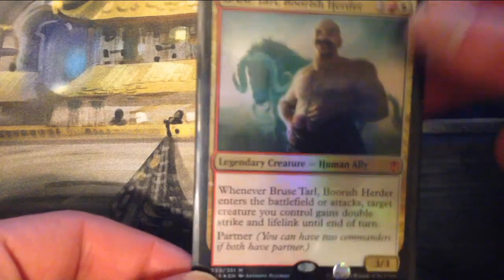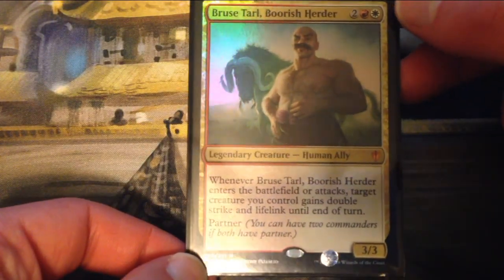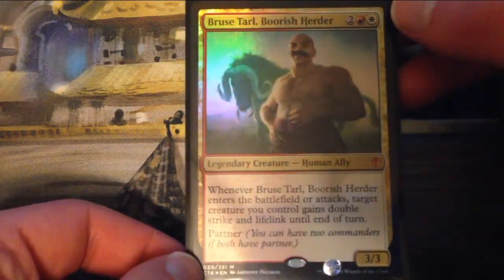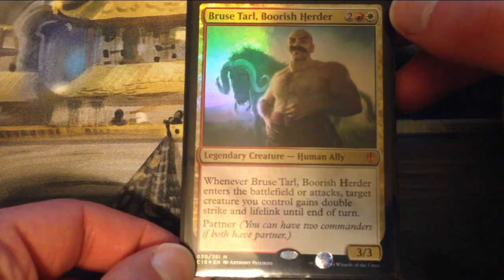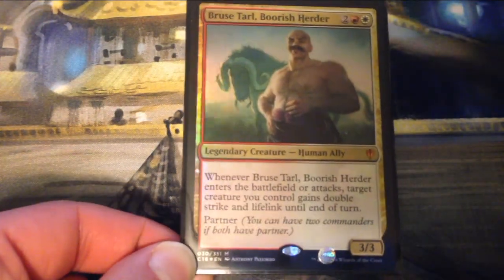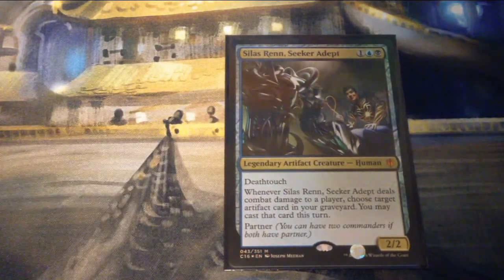We have Bruce Tarl, Boorish Herder — a legendary creature Human Ally, two and a red and a white for a 3/3. When he enters the battlefield or attacks, target creature you control gains double strike and lifelink until end of turn. That one's definitely more of an aggressive partner. And then of course the one that fits into the deck a little bit more is Silas Renn, Seeker Adept.